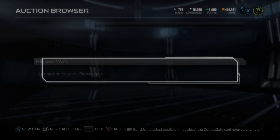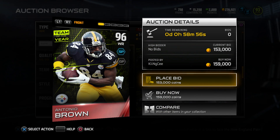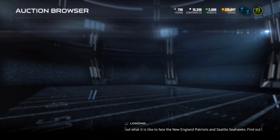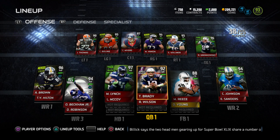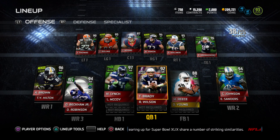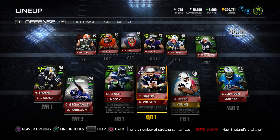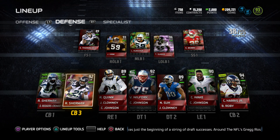I threw Franco Harris on the auction block and used the funds to improve my offensive line. I picked up Clint Boling, a 95 overall left guard, and Marshall Yanda, a Team of the Year 96 overall right guard. With prices dropping due to the Super Bowl promo, I also grabbed Antonio Brown's Team of the Year card at a reduced price.